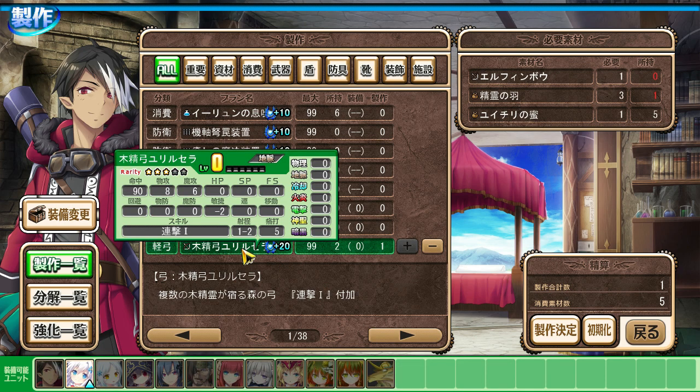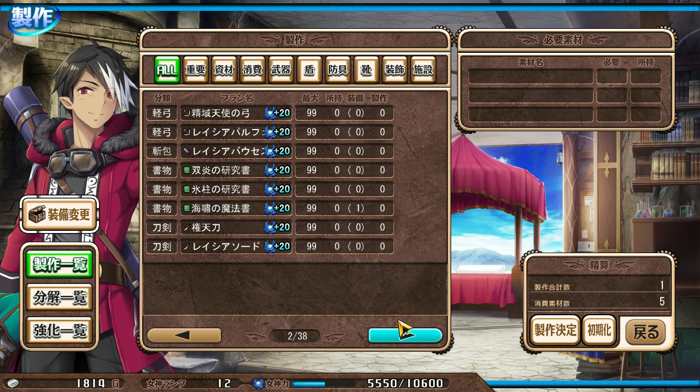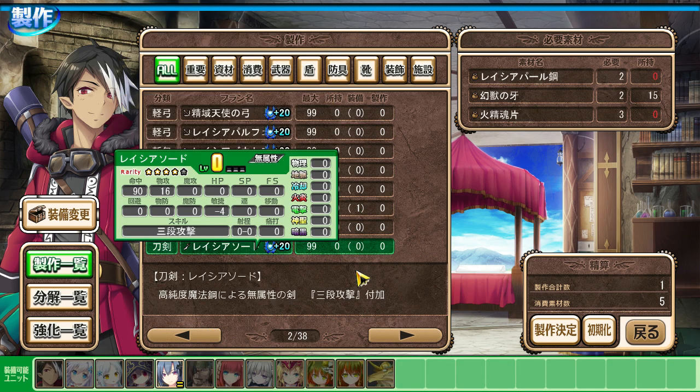This is one of those things you can make with the Yui-chiri honey — an improved voe for Fia. I've got a lot of them because Yui-chis drop it sometimes, and curiously, they like to drop it a lot more than they like to drop the honey.